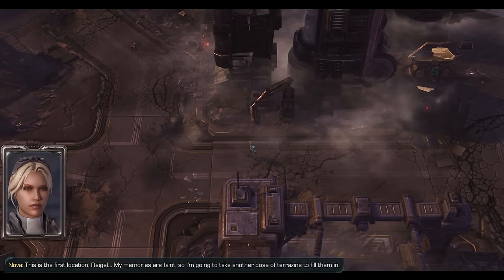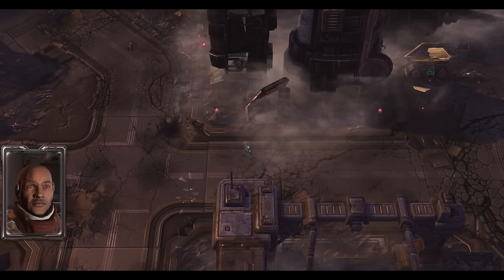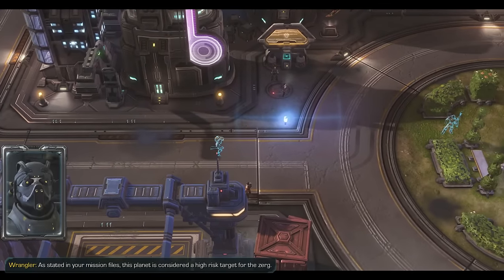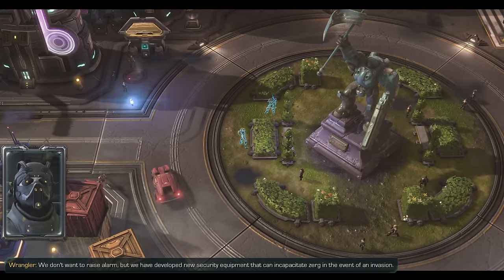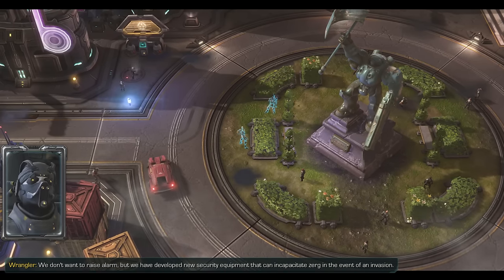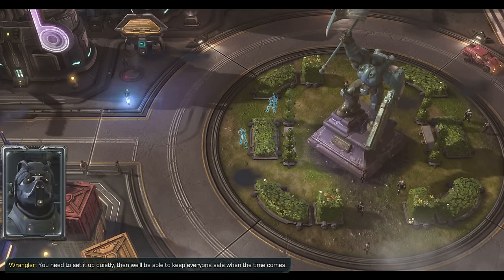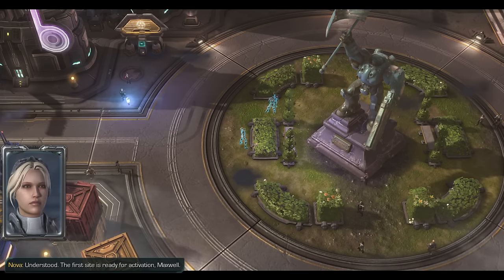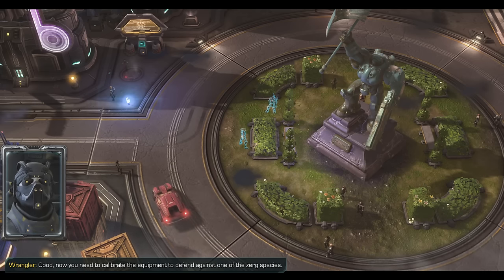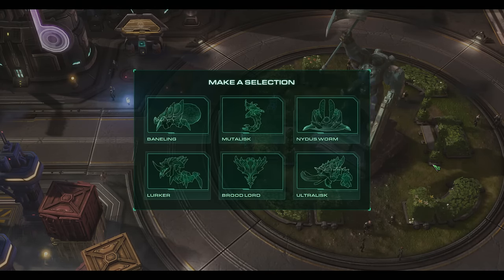This is the first location, Raigle. My memories are faint, so I'm going to take another dose of Terazine to fill them in. I'll be standing by. As stated in your mission files, this planet is considered a high-risk target for the Zerg. We don't want to raise alarm, but we have developed new security equipment that can incapacitate Zerg in the event of an invasion. You need to set it up quietly. Then we'll be able to keep everyone safe when the time comes. The first site is ready for activation. Now you need to calibrate the equipment to defend against one of the Zerg species — choose something that you don't mind fighting.